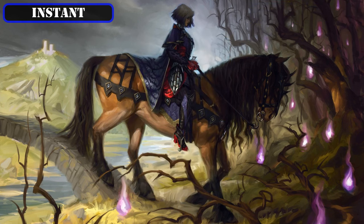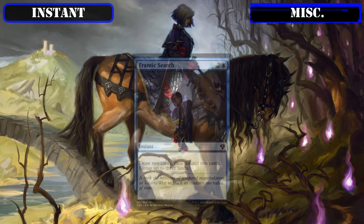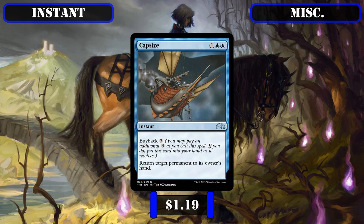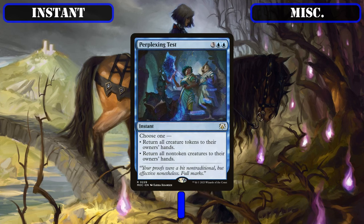As our last wave of instants, we'll be running Frantic Search as another free spell that provides respectable card selection at essentially no mana cost, Cap Size as more bounce-based removal that this time can hit any permanent and, thanks to buyback, can be cast over and over again in the late game so long as we have the mana, and Perplexing Test as the only board wipe we'll be running, serving as a budget Cyclonic Rift that lets us keep our tokens to swing in with and gives us the opportunity to rebuild our boards before our opponents.